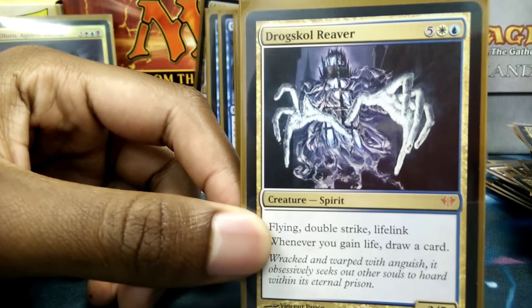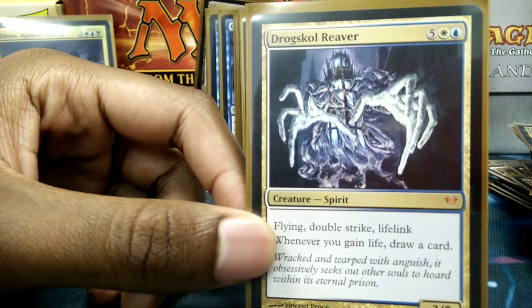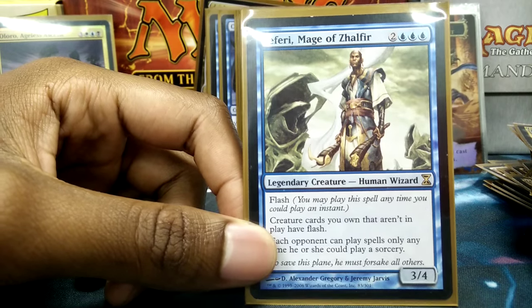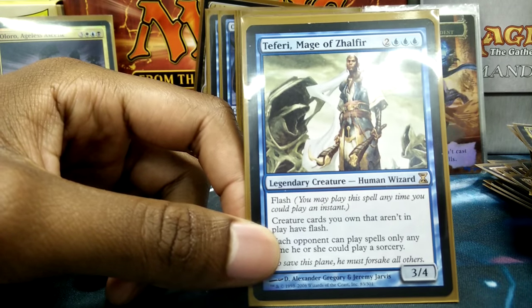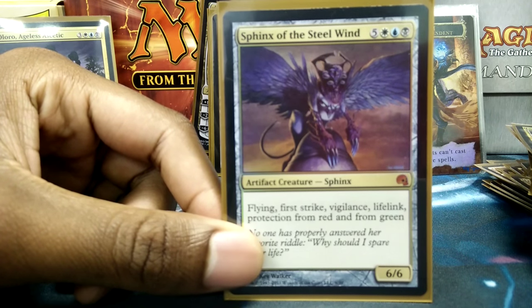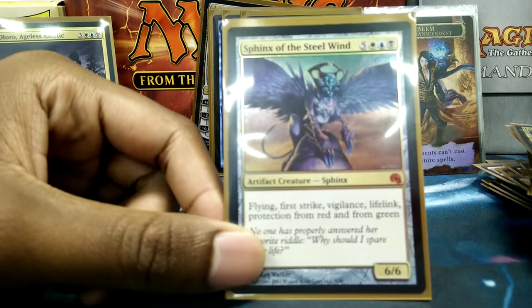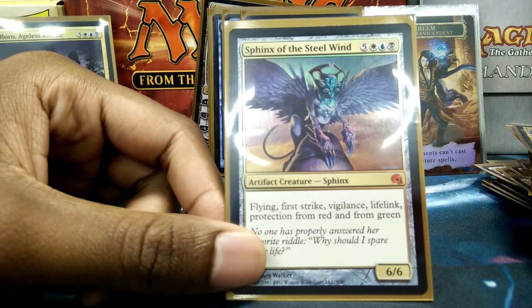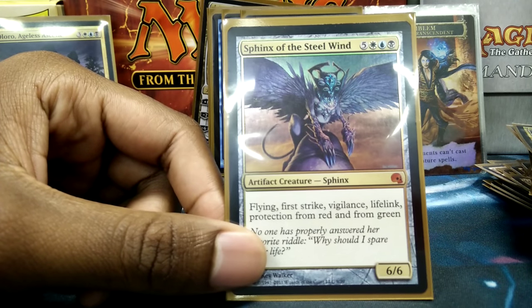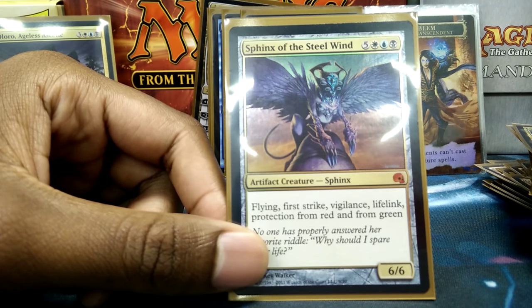Teferi, Mage of Zhalfir — I don't want you countering anything, and I want to make sure I'm the only one really doing much on the field. Sphinx of the Steel Wind is just a great card: protection from red and green, flying, first strike, vigilance, and lifelink — everything great in a card. It's hard to take out with Deathtouch because of first strike, and with flanking it gets over a lot of things. Protection from red and green covers two colors I barely play against anyway, making it great against Jund or Gruul decks. Thassa actually does become a creature in this deck — she's indestructible, the scrying is really helpful, and there may be instances where I drop Oloro and want him to swing for Commander damage, where she'll make him unblockable.